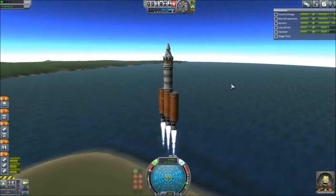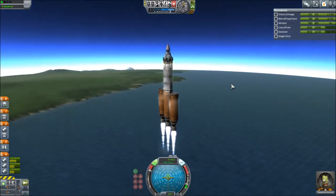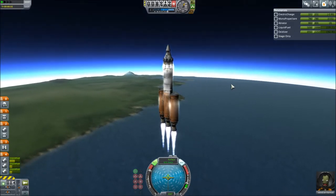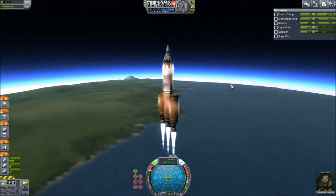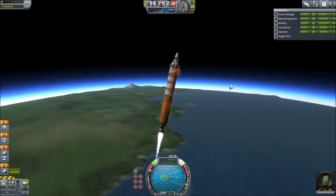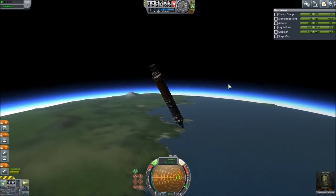So here is the first rocket. I've got a feeling this one is probably a bit too big. This was originally the one that had the two side pods on it. I just changed the top part slightly to have a docking port instead of some electricity and RCS and stuff. And I stuck the RCS fuel at the bottom. I'm just going to bring this one up into about 150,000 orbit.